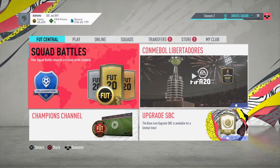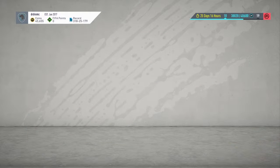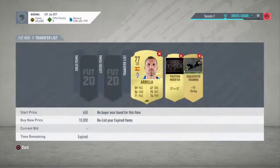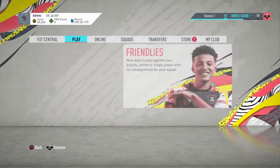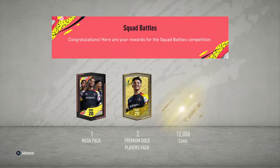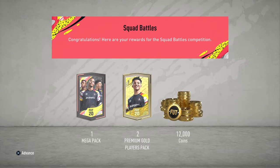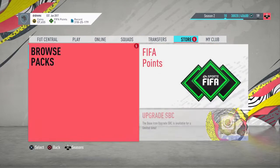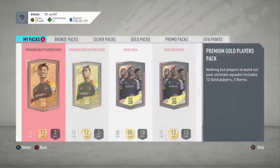Hey guys, welcome back to another FIFA 20 video. It's Dr. Dre underscore MC. We have some squad battle rewards here for you today — elite 3. So one mega pack, two premium gold packs, go players pack, and 12k in coins. We also got the pre-order pack — two rare gold packs, pretty cheeky.